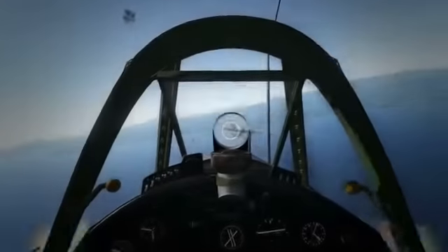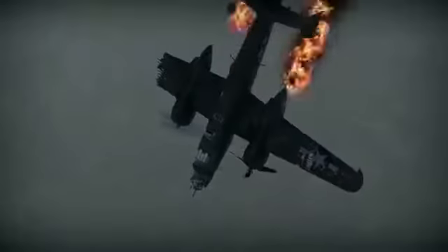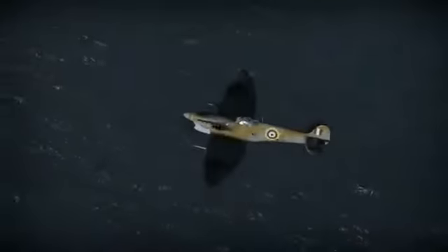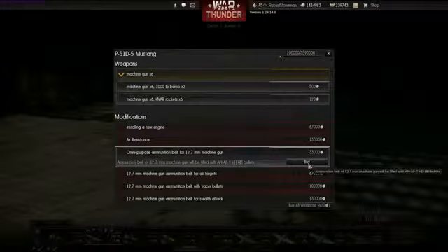War Thunder 1.29 introduces improved damage models for all aircraft, with an increased number of parts and materials. Many planes get improved flight models made after real historic prototypes. This new interesting feature also gives you different options for comparison of ammo belts for all fighters and attackers.